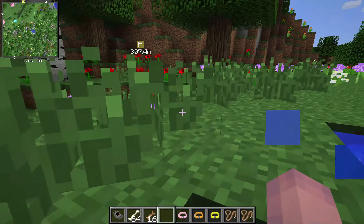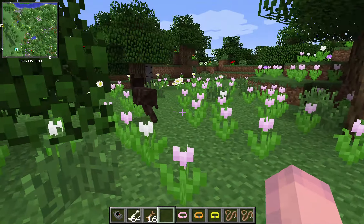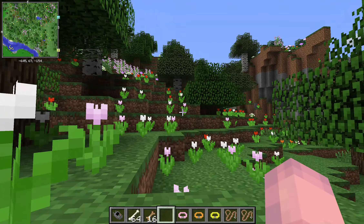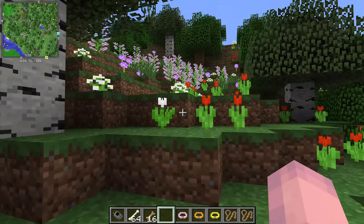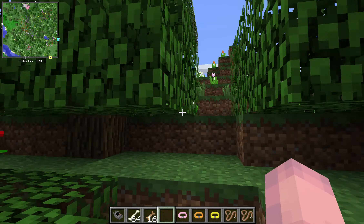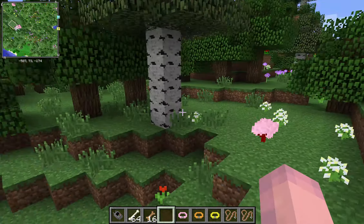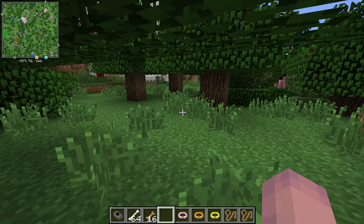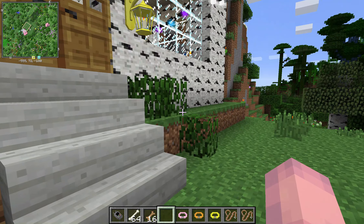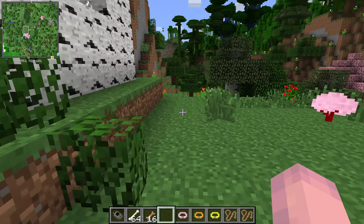Oh, look at those brown ones over there. Oh my gosh, it's like a little cave — that's really cool. Oh, I should probably make a waypoint. Oh my god they're so cute. Yeah, I am going to go make a waypoint. And I need a horse so I need to find a horse soon so we can actually ride through these fields. They're beautiful but very large.